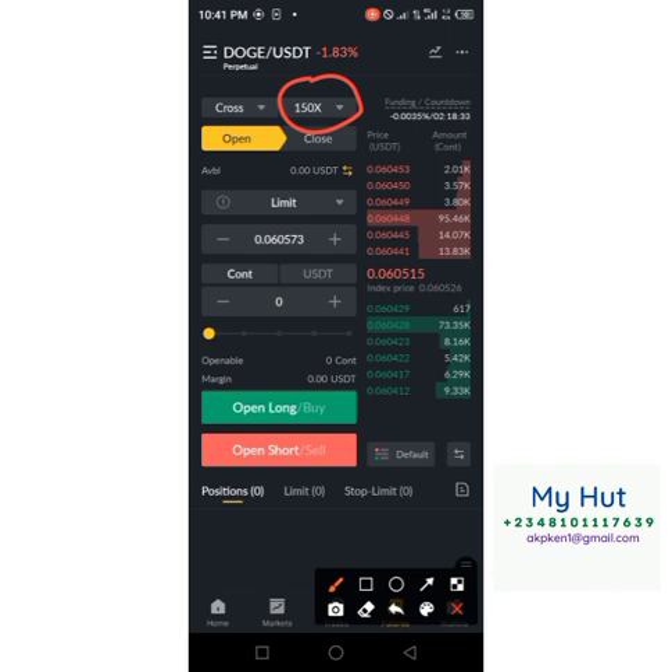I'll do another video specifically on how to trade futures on this SuperEx platform. Encourage your referrals — let them begin to trade on this platform, because as they are trading, your token is also being unlocked. You don't have to trade yourself. Just make sure the friends you've registered through your link come to the platform, deposit, and trade. As they are trading, your token is being unlocked. It is through futures trading that you can unlock your token.